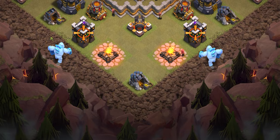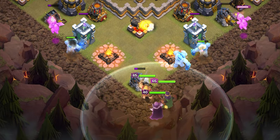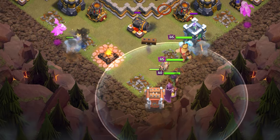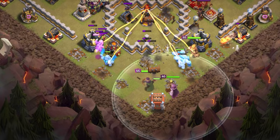Our first priority is to take down the enemy CC and the town hall. We're going to start down on the bottom side with three ice golems, two baby dragons — one on each side to help the funnel — then all the heroes and the log launcher. We started on the bottom side because the CC was down here, so we need to pull that early.